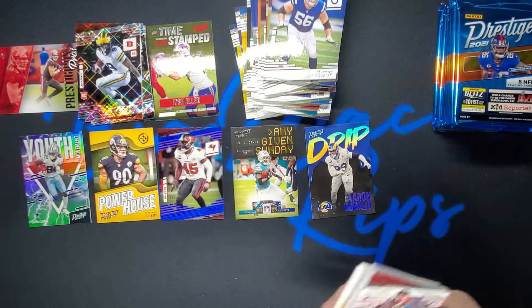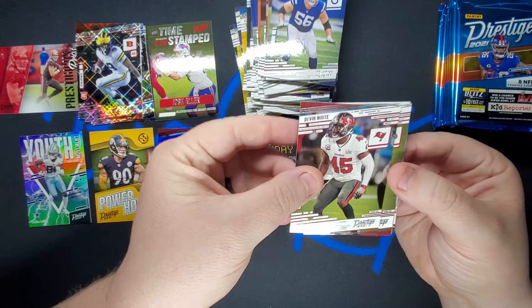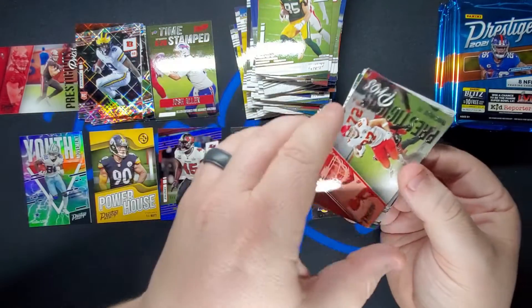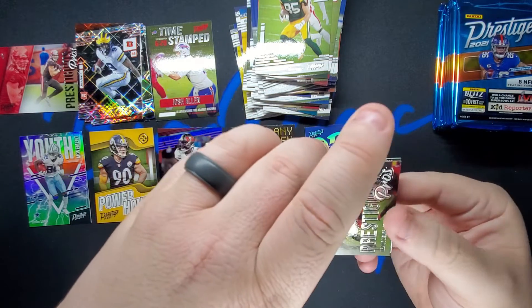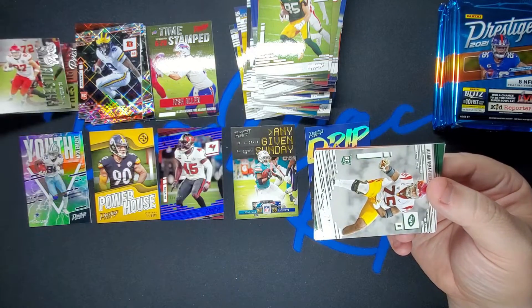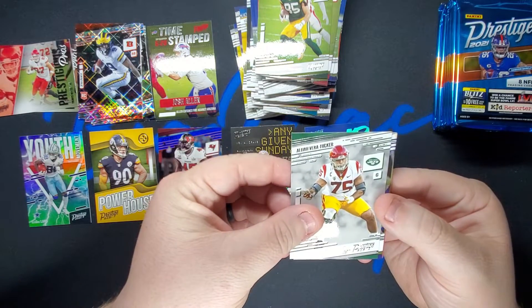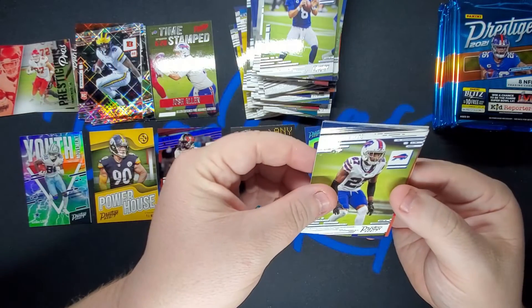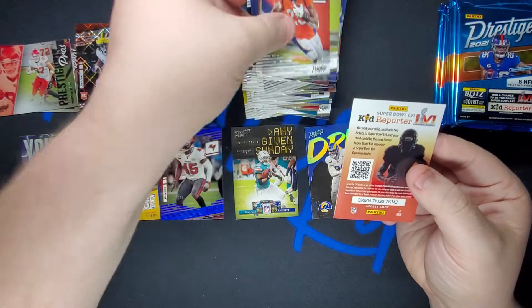On to box two. Devin White, Debo Samuel, Robert Tonyan. Another Prestigious Pros — Travis Kelce, tight ends, love one of those tight ends. We got Alijah Vera-Tucker, Daniel Jones, Trevarious White, Melvin Gordon, and a kid reporter.